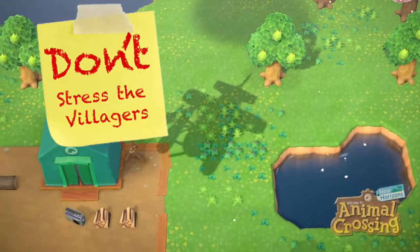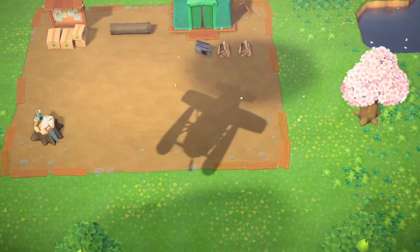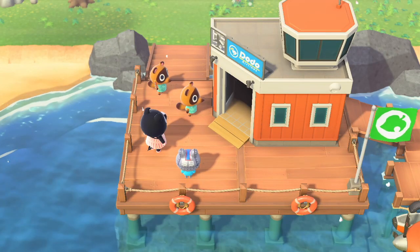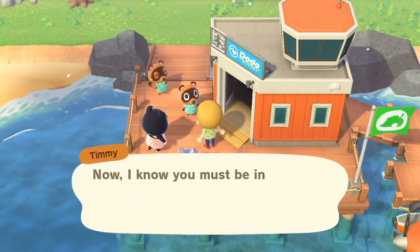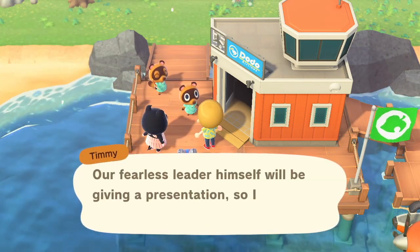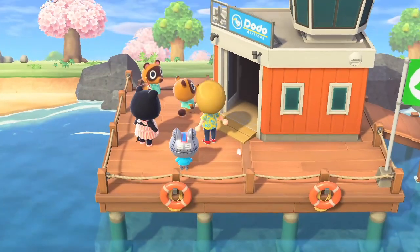Please don't stress about your starter villagers. When their tents become houses, they're always empty and uninspired. This curse also follows the next few villagers that you can invite to your island. I don't think it's until you have your first campsite villager that they start having their full decorated house. So especially at the beginning, do not waste your Nook Mile tickets. Do not get upset if you forget about a plot and it auto-fills with Rodney. If you want your villagers to live in their proper elegant homes, the first few you invite don't matter at all.